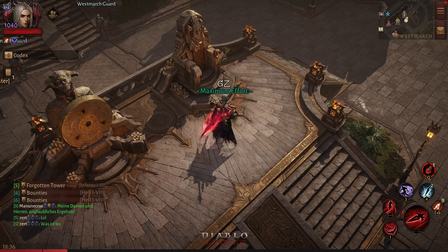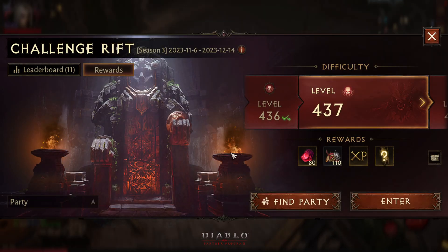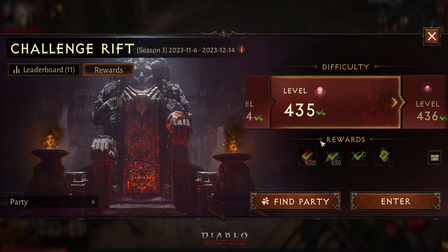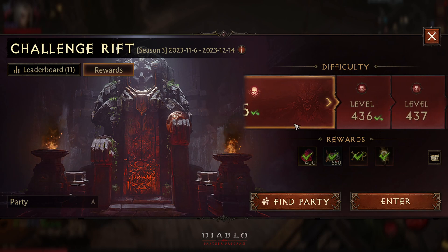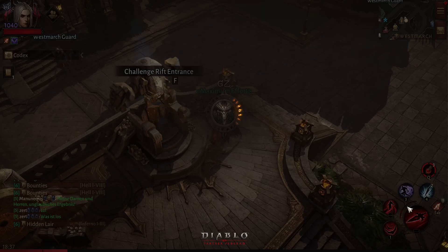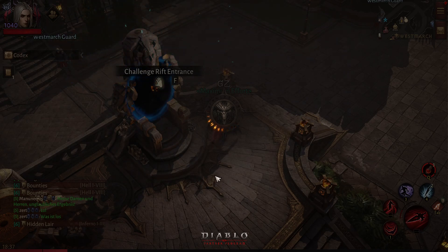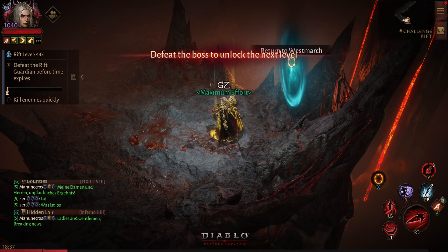What's going on guys, this is GZ, welcome to my channel. One of you guys actually asked me to try a challenge rift that is higher on combat rating, and I am actually going to try and do 435. As you can see I have done 436, but that was with my Demon Hunter, not with my Blood Knight. So we are going to go inside 435 and see what the damage difference is going to look like.